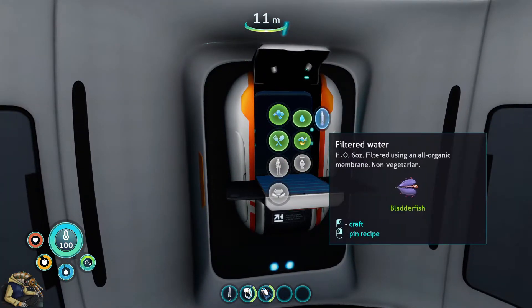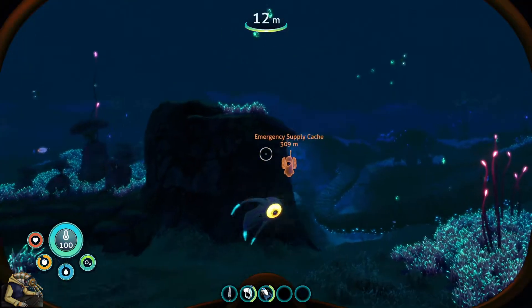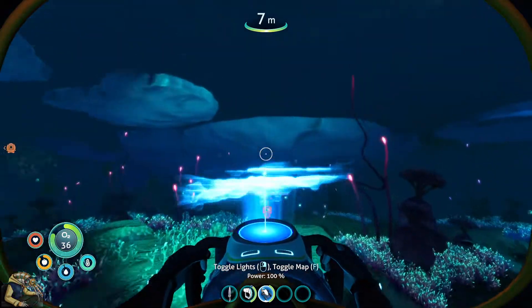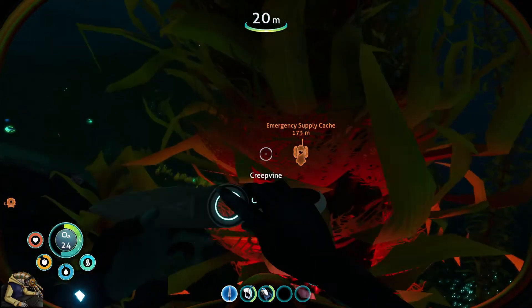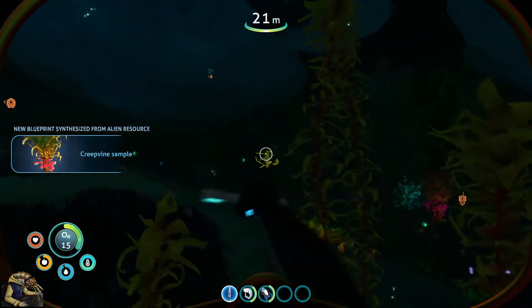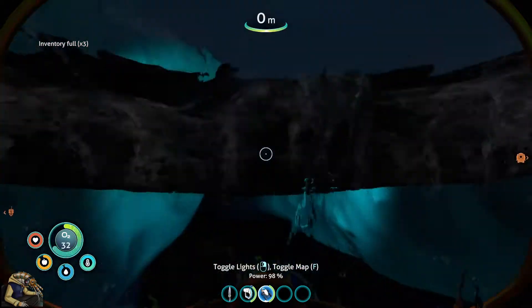It was planned as only an add-on initially - well they probably took a lot of time because of corona, or it took longer than they anticipated. Now we have a map and we have a light - toggle light, toggle map - we don't need the map, just in the way. Now we should be able to be a little bit better around. We don't have so much oxygen though.